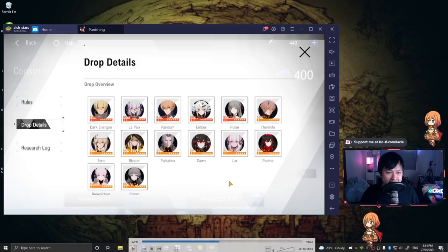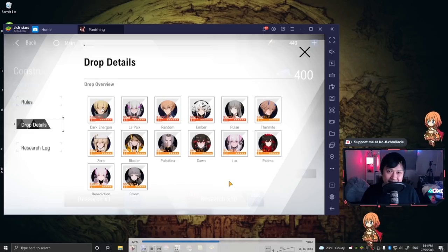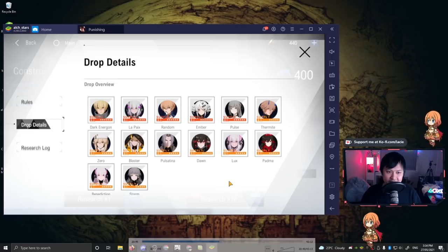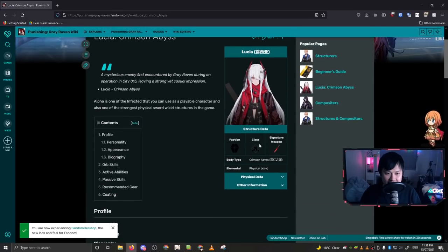S Kamui and S Liv probably have the longest shelf life. Even now in CN, S Kamui is still the premier dark tank. S Liv also has quite a long shelf life because she is an exceptional healer. I know a lot of you don't want to re-roll for a healer, so in that regard I would go for S Kamui. As for S Lee, he is a physical DPS, but unfortunately he is just about to get outclassed by Alpha, also known as Lucia Crimson Abyss.